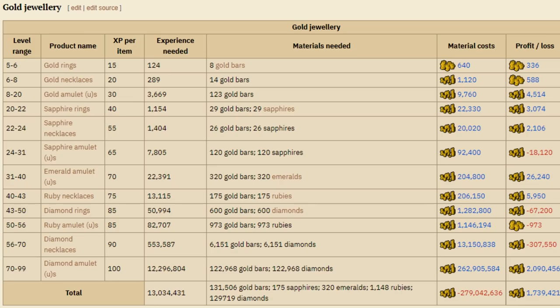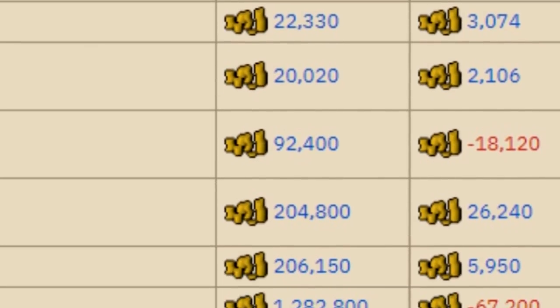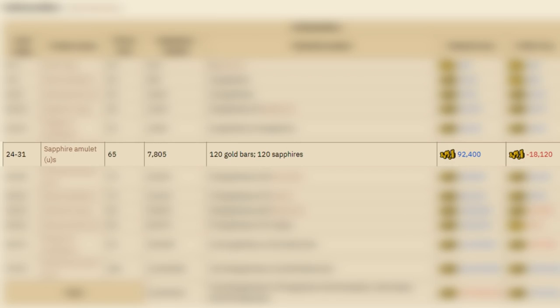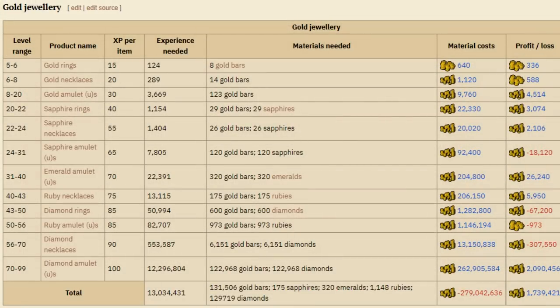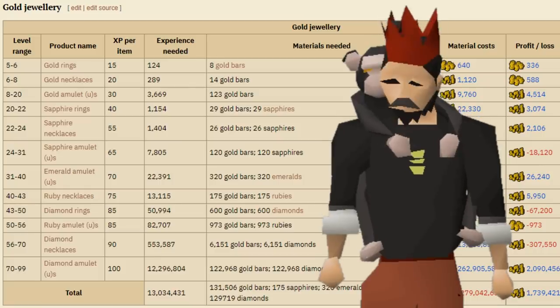Now we can start gold jewelry. The Old School Wiki has a fantastic crafting guide showing tables for each type of crafting. The gold jewelry table shows you how to go from level 5 to 99 crafting only making gold jewelry. It tells you how much the materials cost, how much money you'll make or lose, and how many materials you need. Not every method makes you money — for example, sapphire amulets from level 24 to 31 would lose you around 18k GP. Just do what's profitable and bypass what isn't. There will be a link to this table in the description.